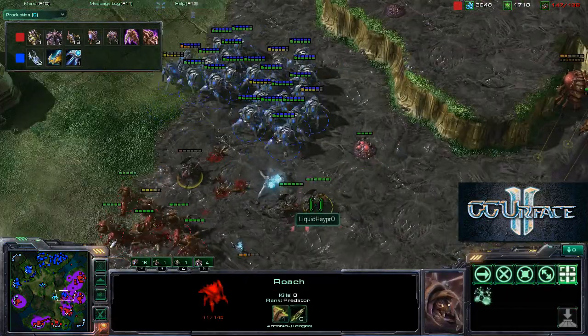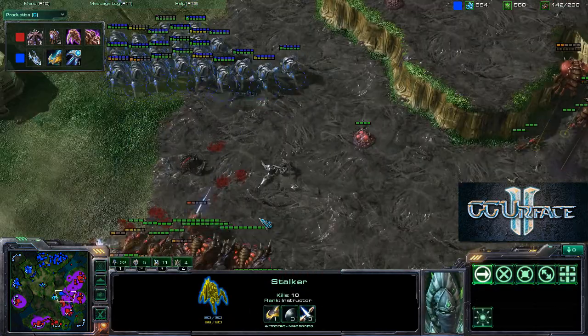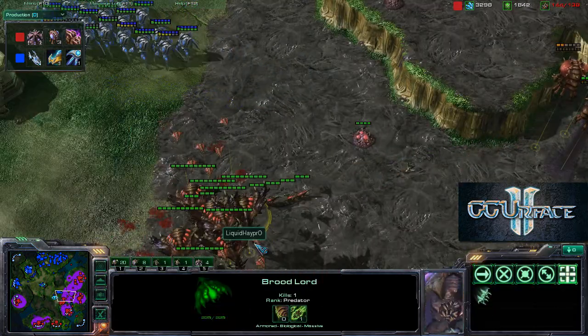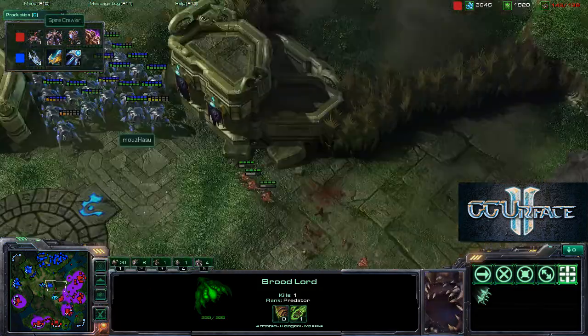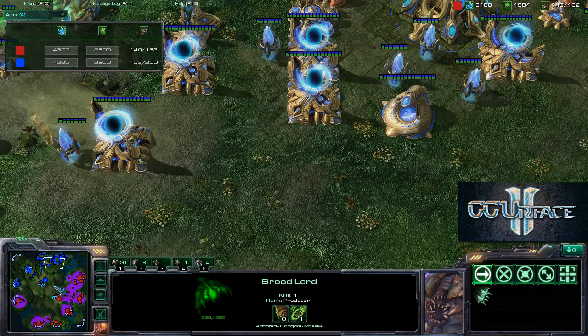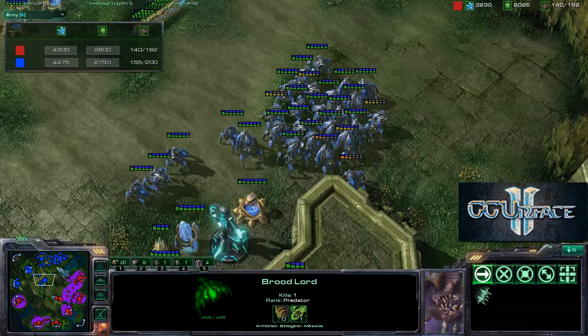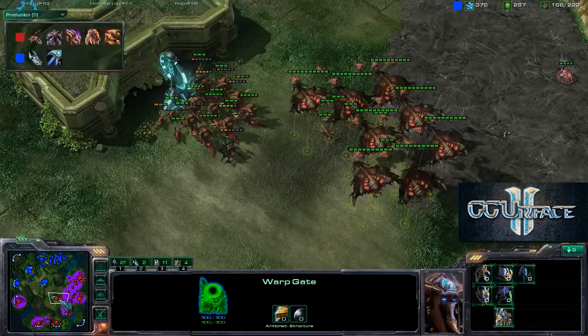These stalkers are doing tremendous damage, going wherever they want. These roaches actually rallied outside and now they're fighting 1-0 versus 3-1 — not the place you want to be. The brood lords show up, forcing the stalkers back. Both players trying to think of the right unit composition; both players have the capacity to hit 200 right now because the warp gates are cooling down.